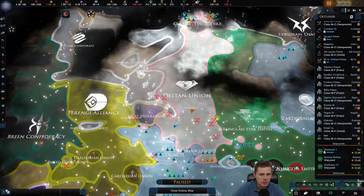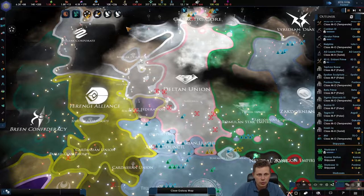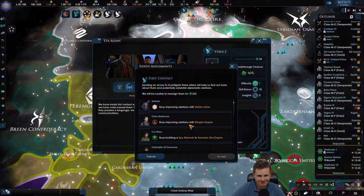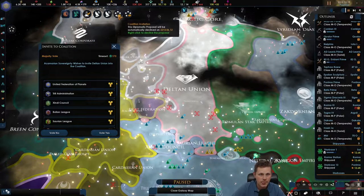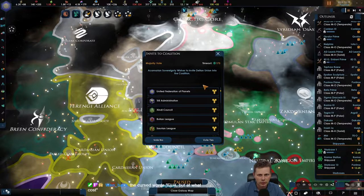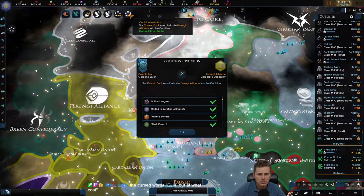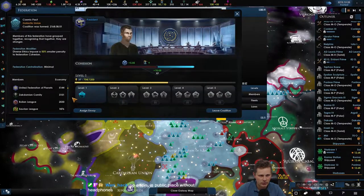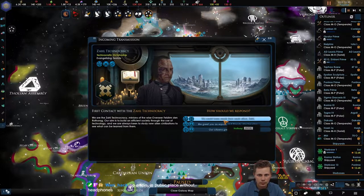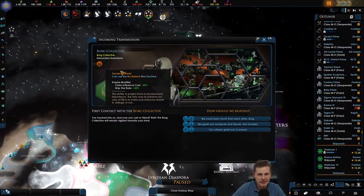We got new contacts. The Ferengi are now part of our coalition - and there we go! The bulk military fanatics say there is no retreat. Also the Dellans are there and the Borg seem to be struggling. Let's also invite the Ferengi and get going.